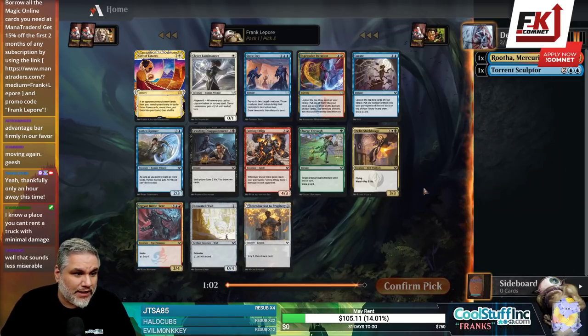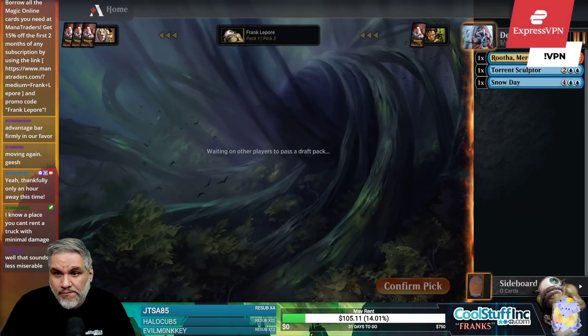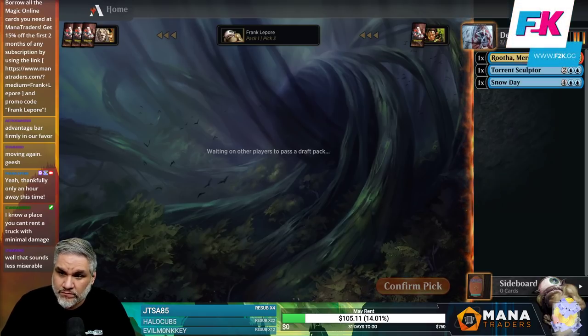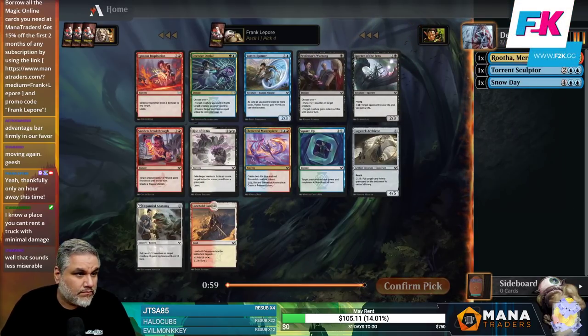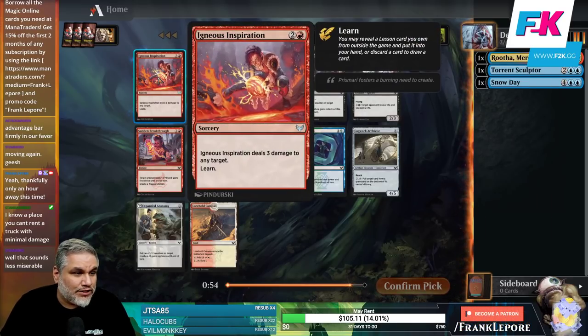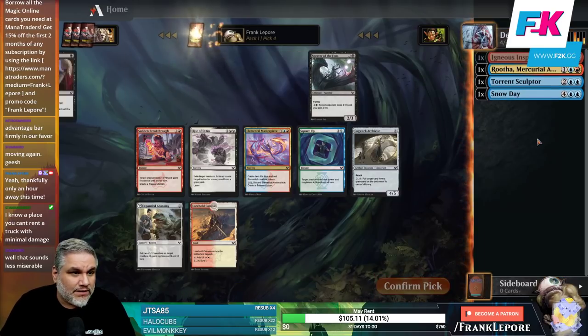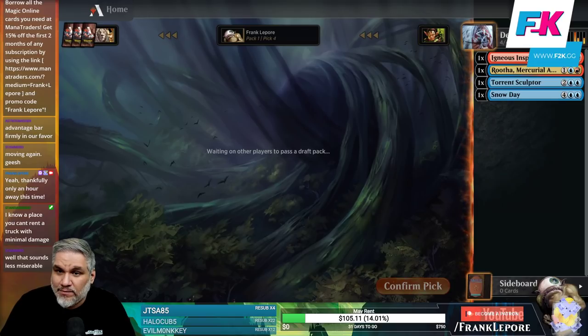Expressive Iteration. Snow Day is decent — drawing two, discarding one. Sure, we'll take a Snow Day. Actually, Elemental Masterpiece is a banger, but Igneous Inspiration is even more of a banger. Let's take the more-of-a-banger.